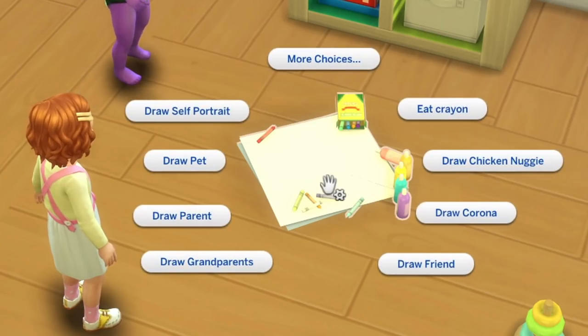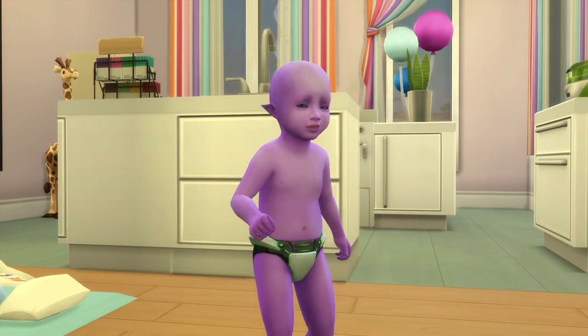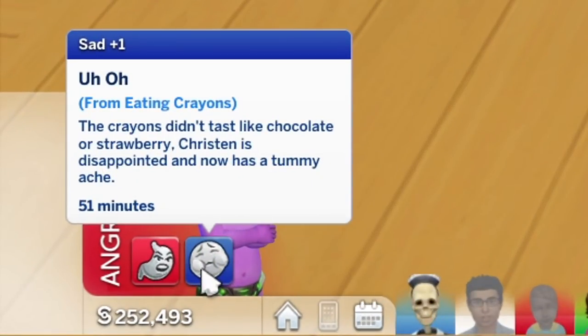One bonus feature of this object: if your toddler's hunger need is really low, they can eat crayons from the drawing set. Doing this will replenish their hunger need a little bit, but they will get a moodlet that prevents them from eating another crayon again. There's only one swatch for the drawing supply.